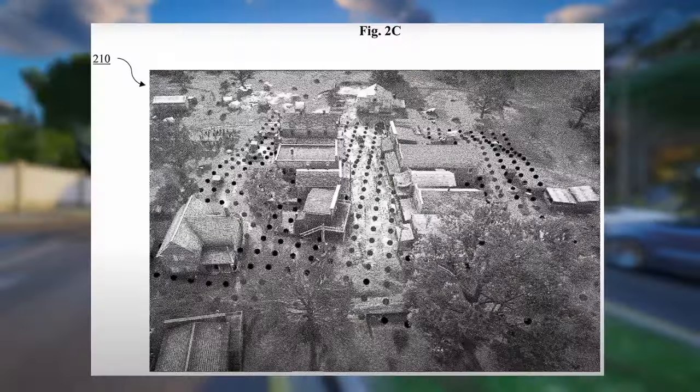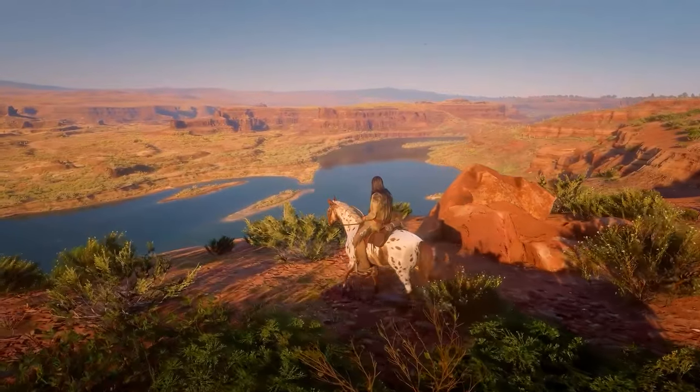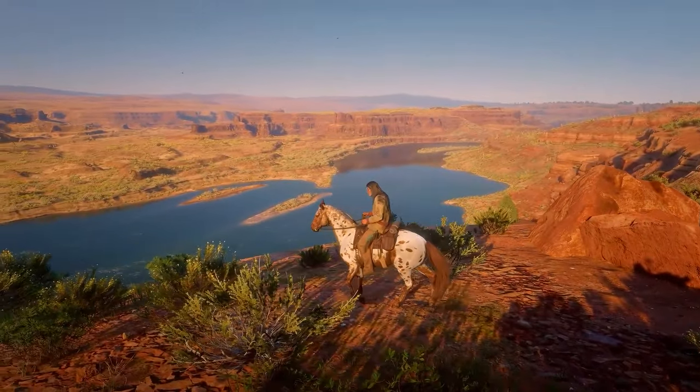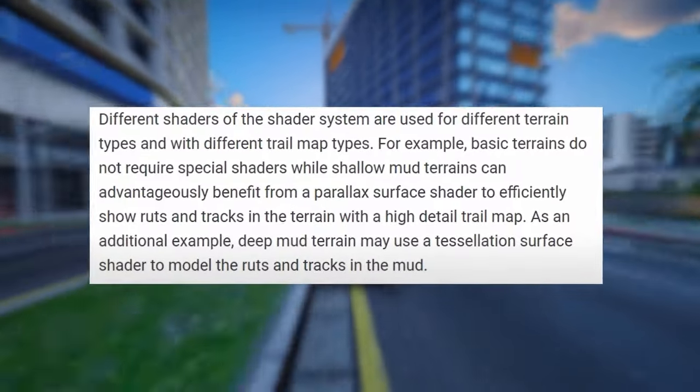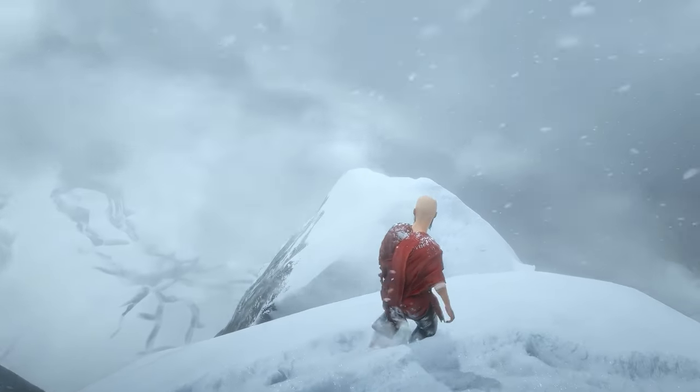Let's explore the various dynamic terrain zones within the game world. Using Red Dead Redemption 2 as an illustration, this world-level map plays a pivotal role in determining the terrain that players or NPCs interact with. Essentially, it acts as the foundation to generate a trail map. Think of a trail map as a record of all the imprints left behind by characters, vehicles, and other objects, like the aftermath of explosions.